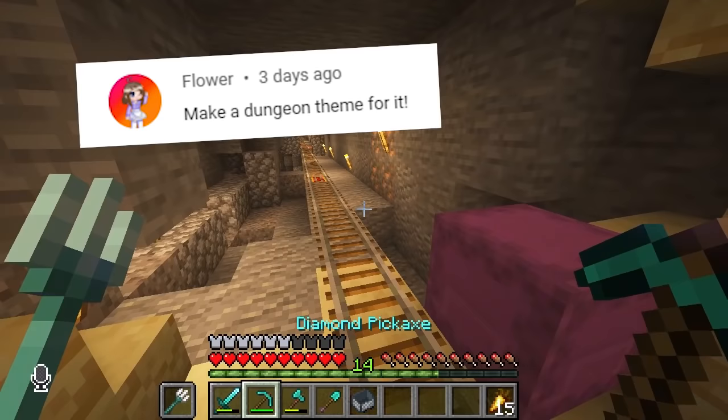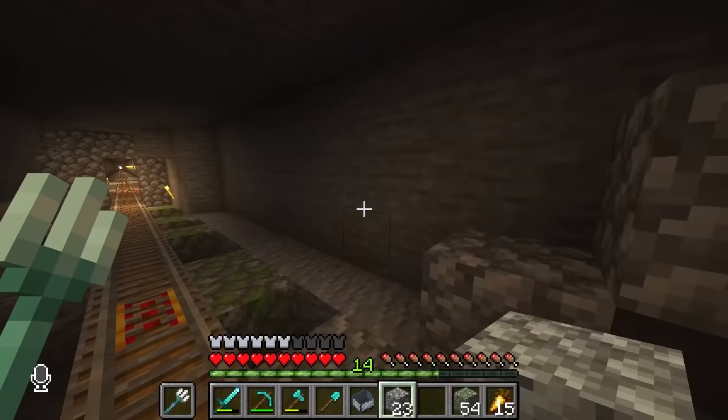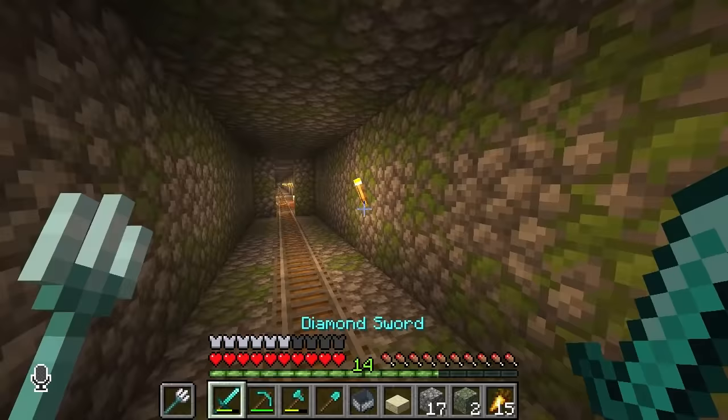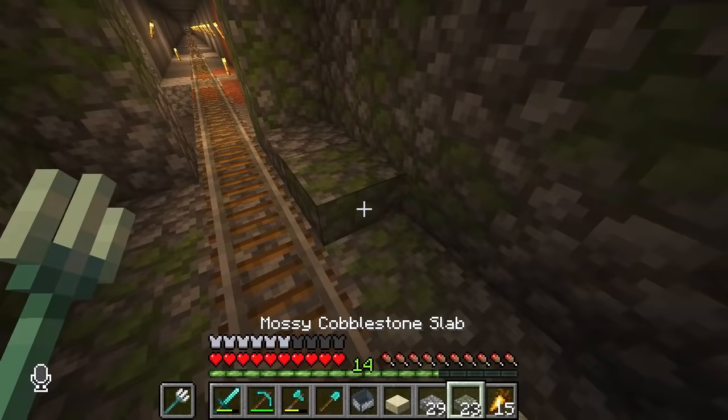The first theme I'm going to build is a dungeon theme. I love this suggestion. So here are my supplies, and I'm going to start by making the walls all cobbly, just like a well-generated dungeon, like so. And now to make this a little spicier, I'm going to remove all the torches. This is dangerous — mobs are going to spawn. But don't panic, I have a plan.